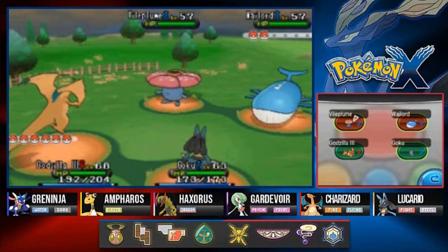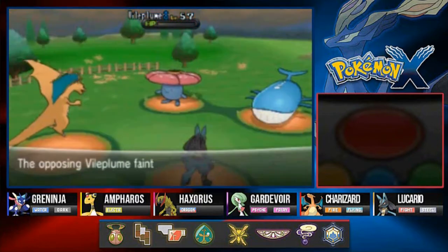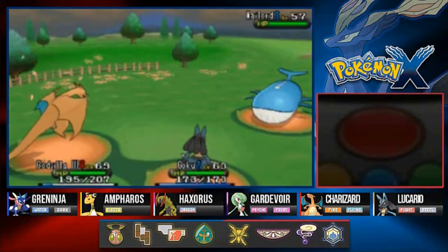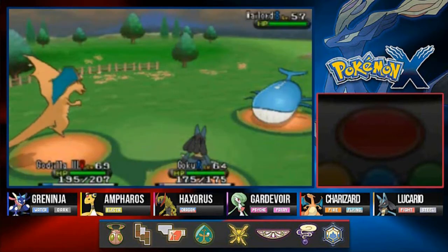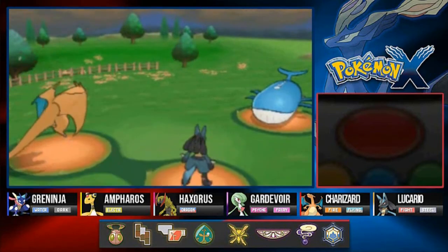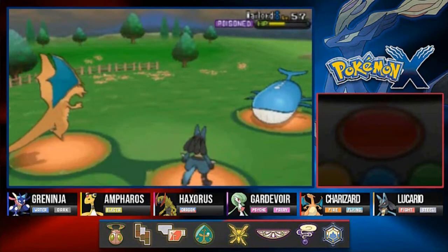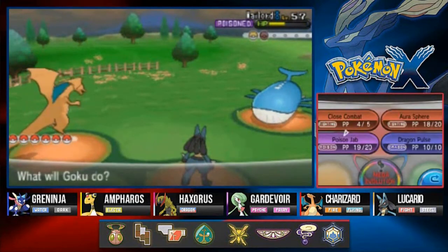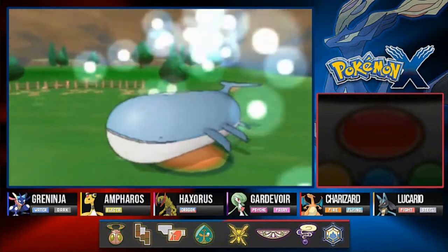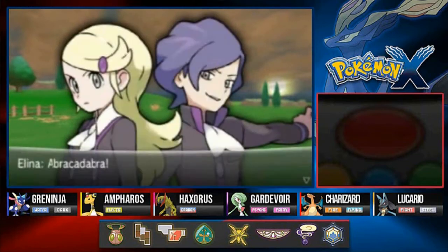They come out with Wailord and Vileplume! Let's go with Vileplume first and use Poison Jab on Wailord. Flamethrower says goodbye to Vileplume. Godzilla kicking butt and Goku grows to level 64! Now Wailord is poisoned - it uses Amnesia to beef up its special defense, so we'll hit it physically while the poison drains its HP. Return attack and Close Combat to finish this off - say goodbye to Wailord!